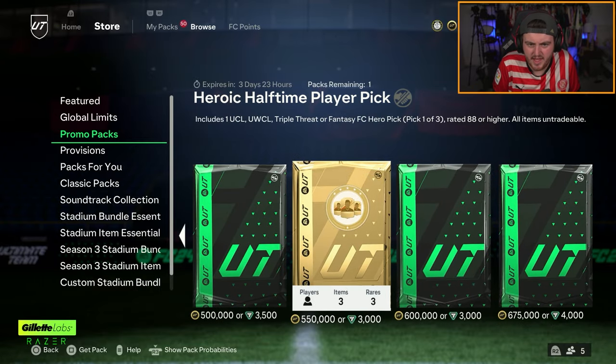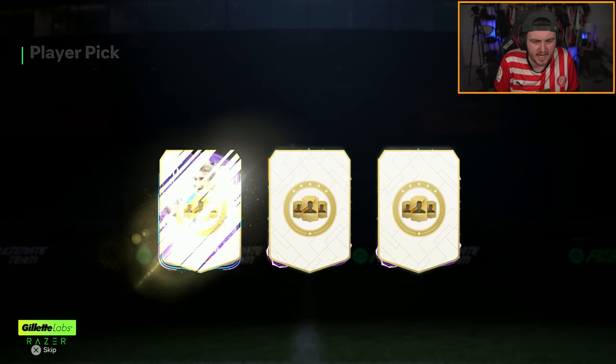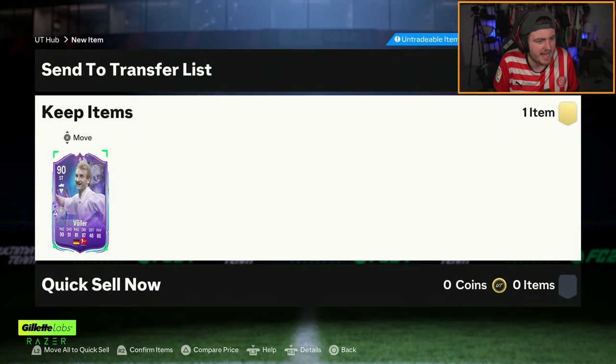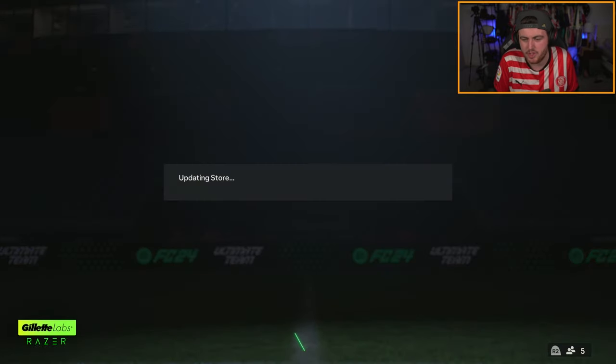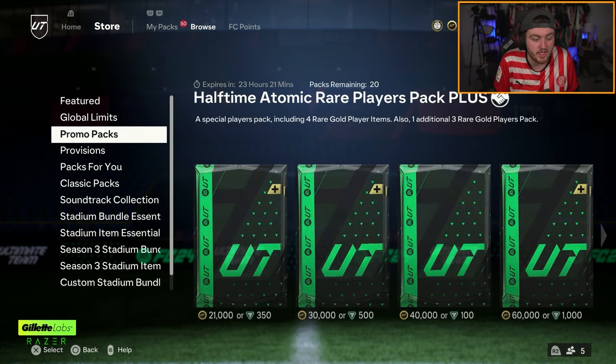We've got the halftime heroic player pick. 90 Vola is not bad, I'll take that. I'm very surprised at how cheap he is - probably because Werder Bremen likely won't get him the upgrades. Still, I thought it was very cheap for the card - it looks really good.